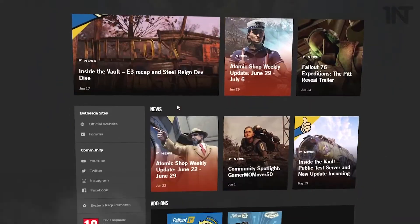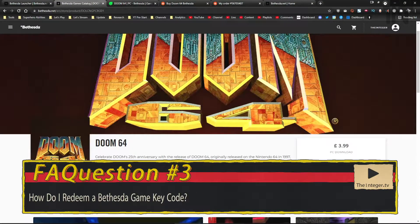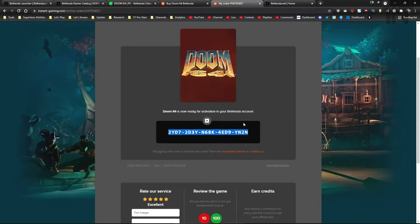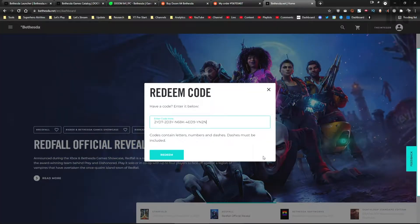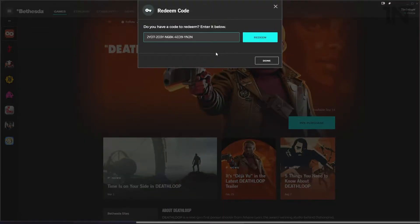How do I redeem Bethesda game codes? Get your key from either the Bethesda store or legit key sites like Dreamman Gaming or Instant Gaming. Once you have your key, copy the code. You can either go to the website, click the burger icon top left, go to Redeem Code, paste in your code, hit Redeem, and you're good to go.